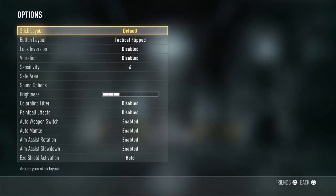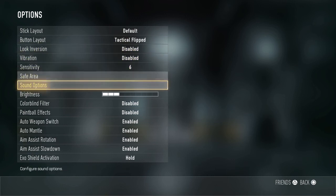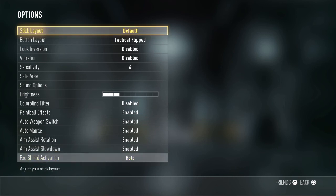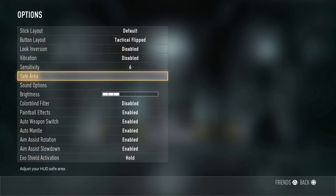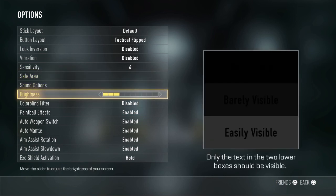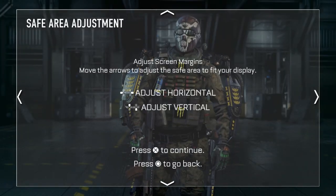Next we're going to talk about settings. Sensitivity — you want to use between a three and a six, because of all the jumping around, you need to be a little more accurate. Safe area I turn all the way down. Another new feature of this game is Paint Blog — turn that on so you can see where you're getting shot from and if your bullets are connecting. Brightness I put standard, and I play tactical for drop shotting.